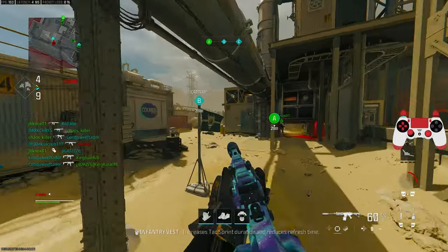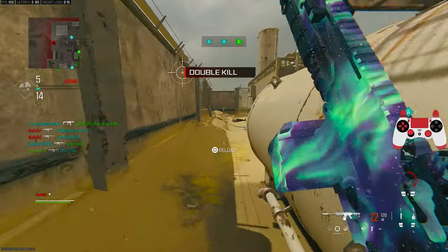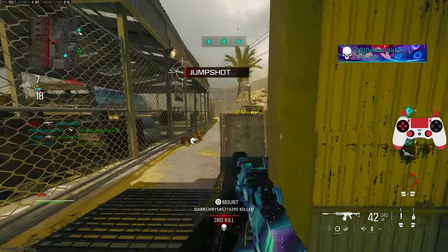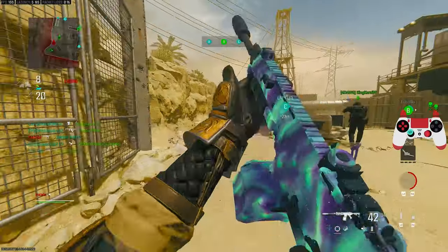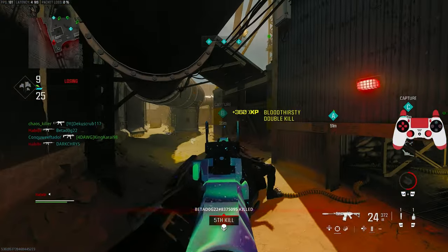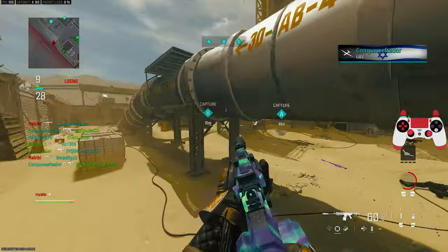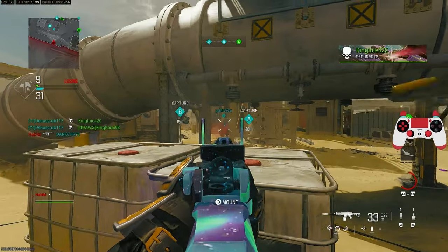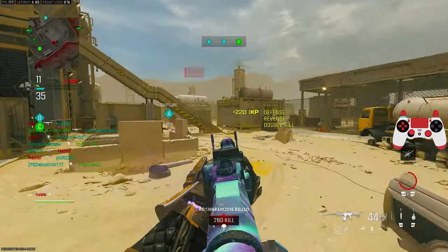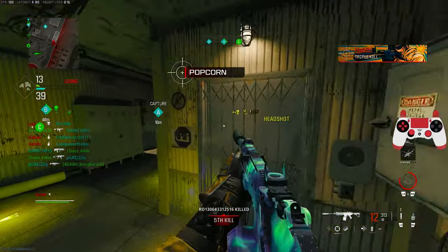We're losing Alpha. Hostile mosquitos online. We're taking Bravo. All objectives are held by the enemy. Charlie secure. We're losing Charlie. Securing objective Bravo. Hostile UAV in the area. We've lost all objectives — do not let it be for long. We control Bravo. Enemies securing Bravo. All objectives held by the enemy. Securing objective Alpha. Enemy UAV active. Securing objective Charlie.